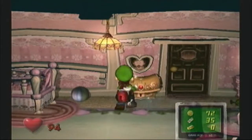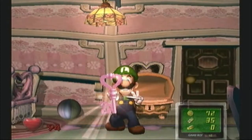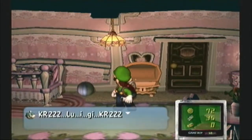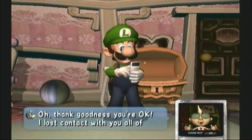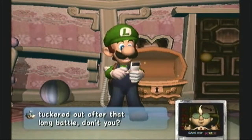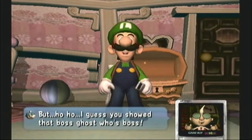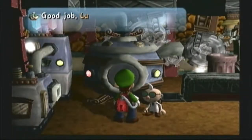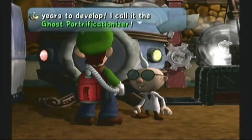Hi, what is up guys, Master Gamer here coming at you with Spooky House number four. Last time we left off we were defeating the boss ghost Chauncey, a baby girl that was born as a ghost. As you can see in the last video, we took care of her easily by putting her in the vacuum cleaner and showing her what's up and whose boss — whose house this is. Our house.